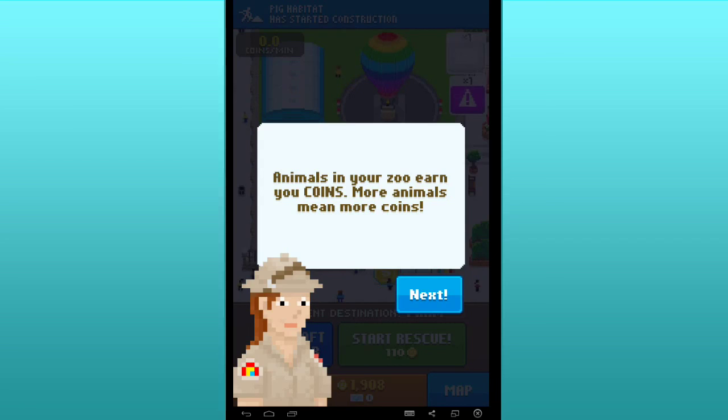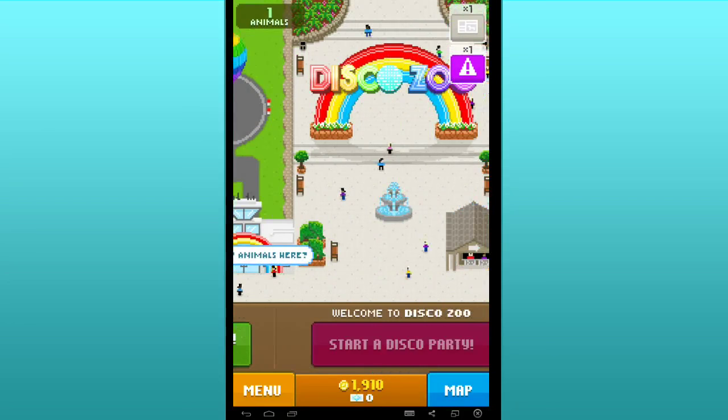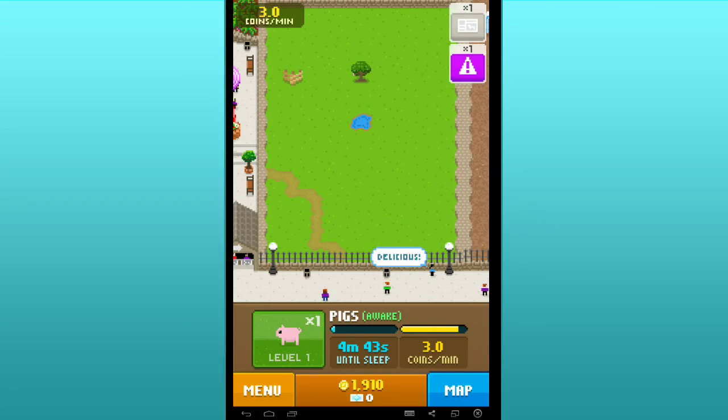Let's take our little pig that we just airlifted out of Old McDonald's farm back to our zoo. Animals in your zoo earn you coins — more animals means more coins. Sue, we just kidnapped this pig, I'm not sure how I feel about this. Over time animals will fall asleep — wake them up to keep earning. I feel like they're little dancing animals. We have a little pig! He earns us some coins right here.